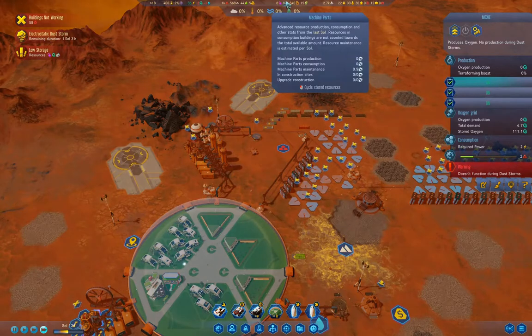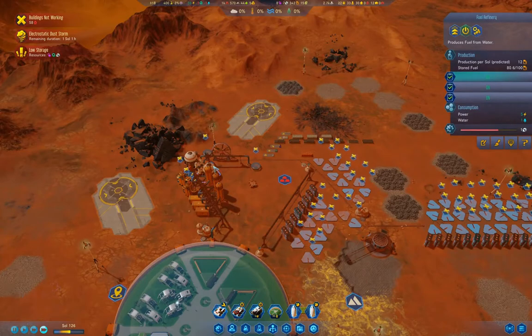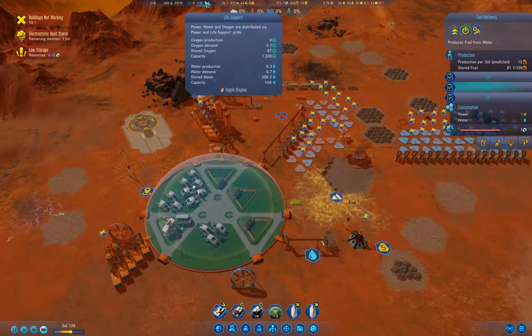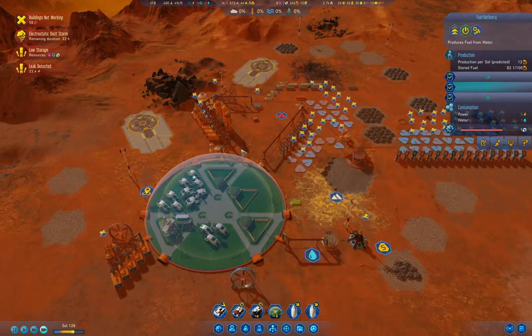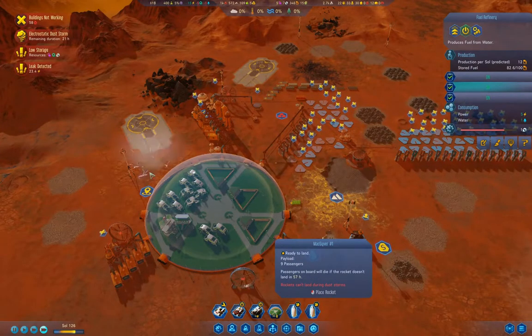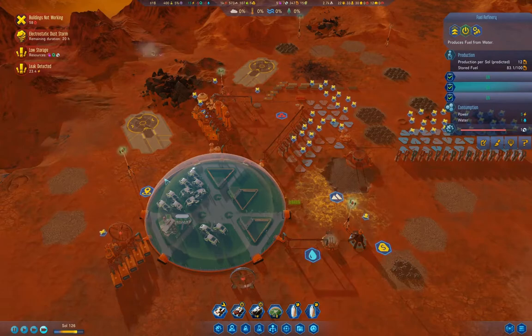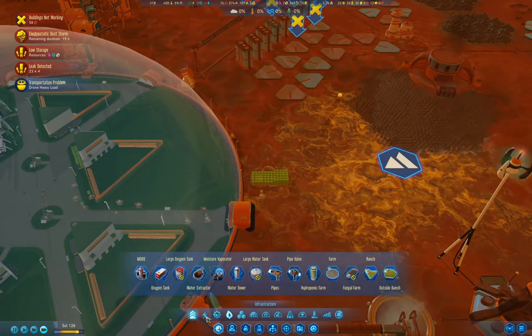We're definitely going to need to bring in some resources so I'll send a rocket back to Earth right away. How's our water supply? We're okay, we're going to make it. The colonists will be unhappy for a bit, but we've got 16 colonists that aren't going to be stressed when they come down from the rocket.